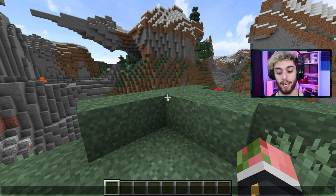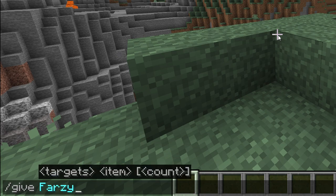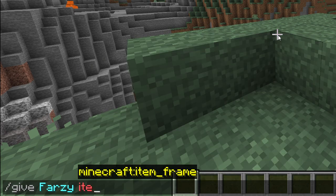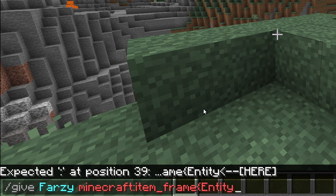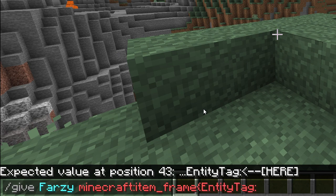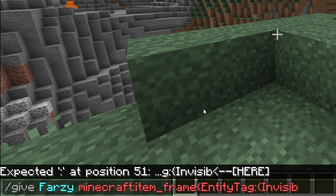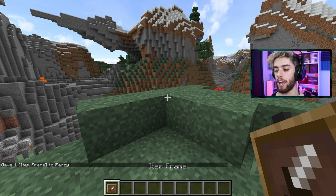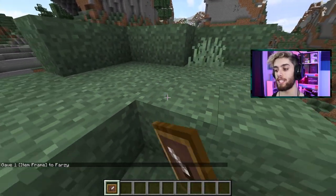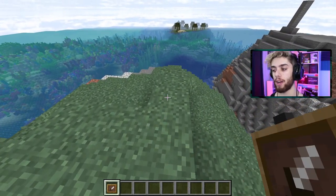You need a command: slash give, space, your username — in my case it's Farsi — then type in item frame and click where it says Minecraft colon item frame. Use an open squiggly bracket, type in the words entity tag, then put a colon, put another open squiggly bracket, then write the word invisible. One more colon, the number one, then two closed squiggly brackets and boom. Here's an item frame that is not visible to the player. Be careful where you place them because it might be hard to find and re-break them.